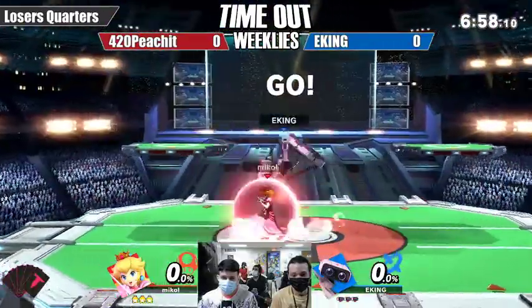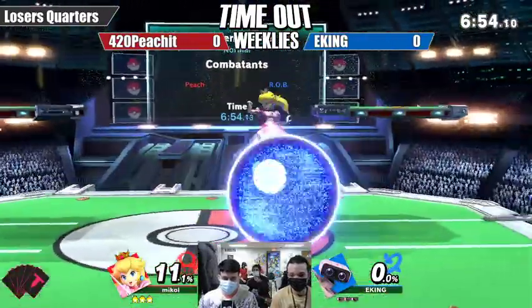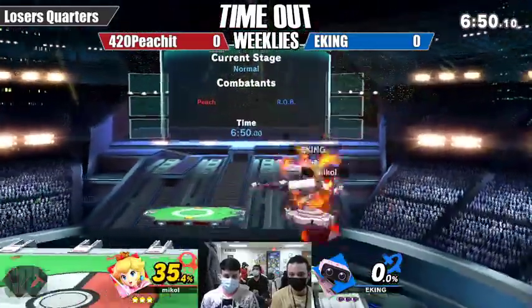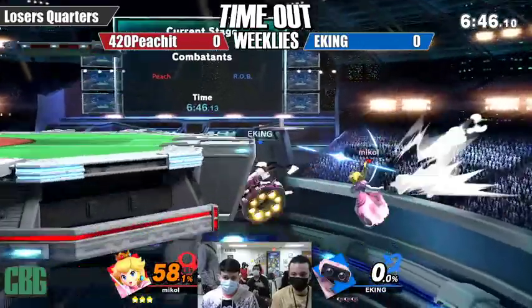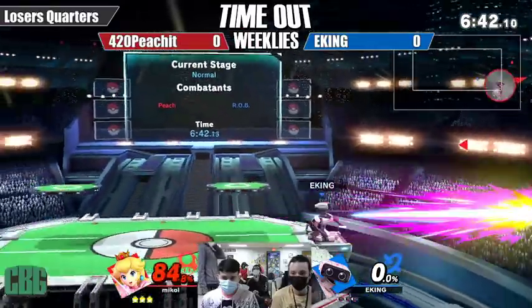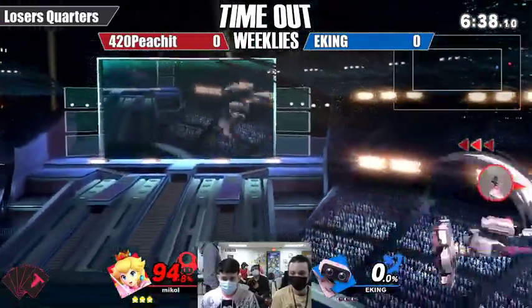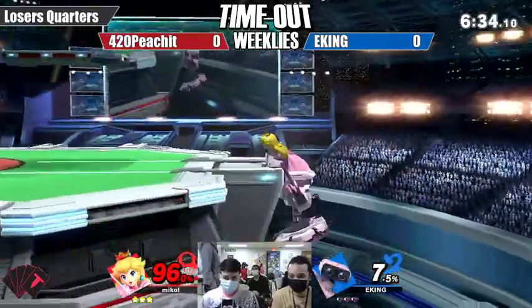Heading into game one: 420Peachit versus EKING. We've been seeing EKING's ROB do some great things, including a nice zero to seven percent already, completely exploiting every attempt that Peach makes to get back.